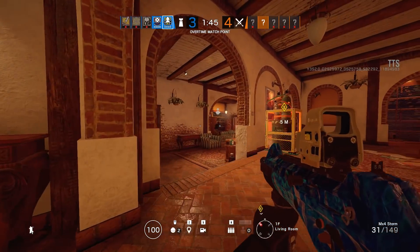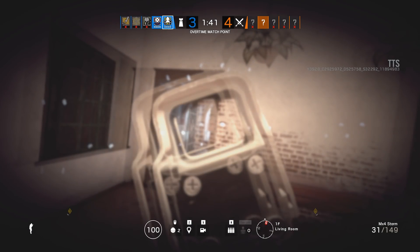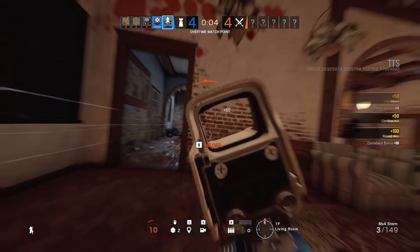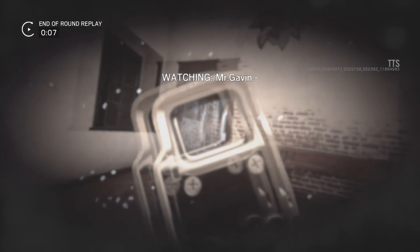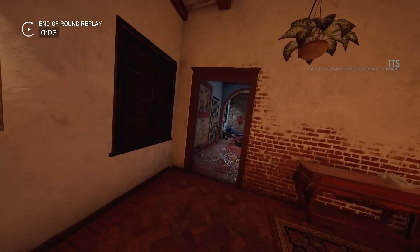I do get frustrated sometimes when I feel like I've engaged in the gunfight, I shot that person first, but they tank and you get killed anyway. As for how I like to run this weapon, I prefer the holo sight but sometimes I'll use the reflex. I use an angled grip for faster aim-on-sight time to snap onto the enemy, as well as a compensator for the barrel attachment.